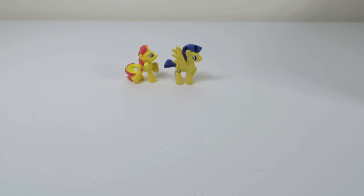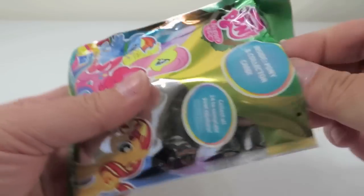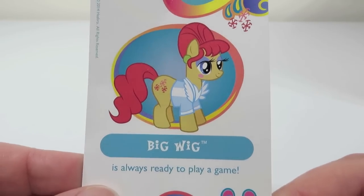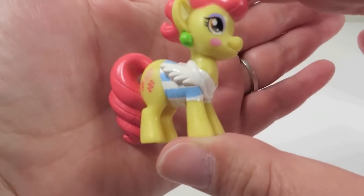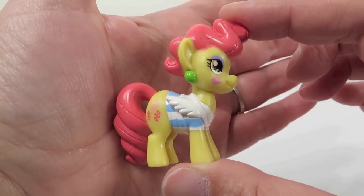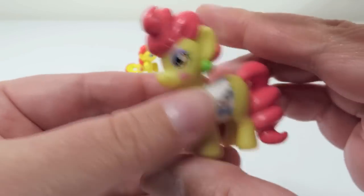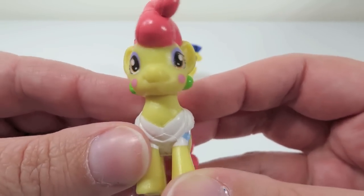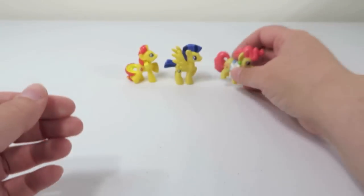Two little yellow ponies. This is AF. AF is Bigwig. Bigwig is always ready to play a game. Here is Bigwig. I like her hair — it looks like a swirly ice cream cone, like a soft serve. And her tail looks like that too. She wears little earrings and has little blush on her cheeks. Very cute. Bigwig.